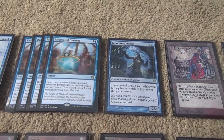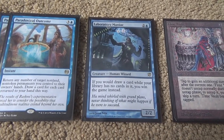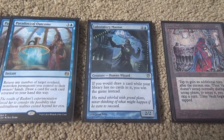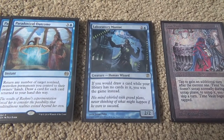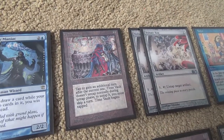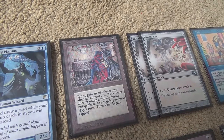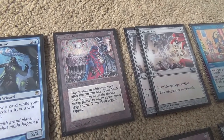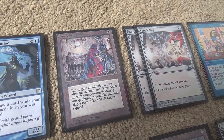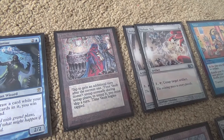For our win condition, we start off with one Laboratory Maniac. We have so much draw power we can actually draw through our entire deck, and we can even beat Prison pieces like Ensnaring Bridge as a result. Of course, we also have the Time Machine: Time Vault and Voltaic Key. If you've ever played Vintage, you know what this does — you get infinite turns. Time Vault comes in tapped, but you untap it by skipping a turn, or by playing Voltaic Key, then tap it and get an extra turn.